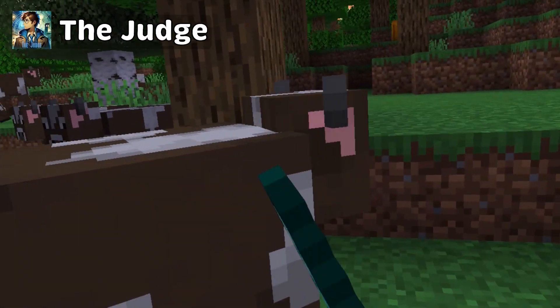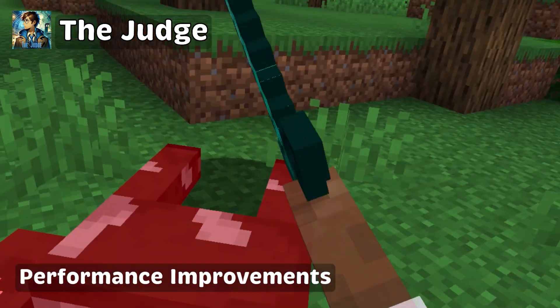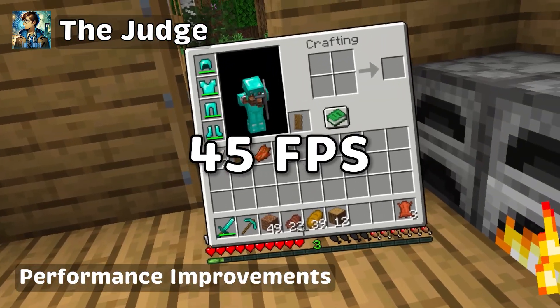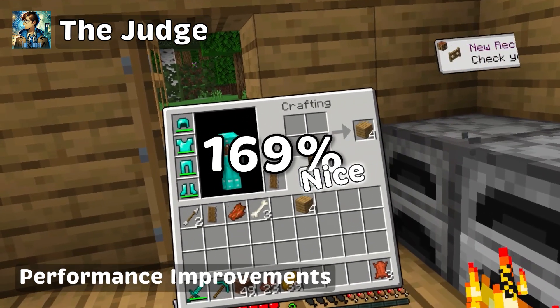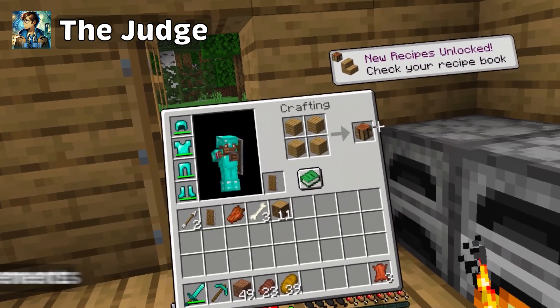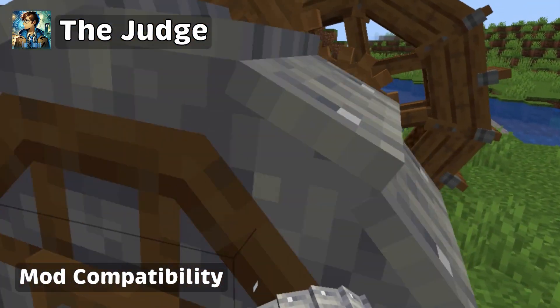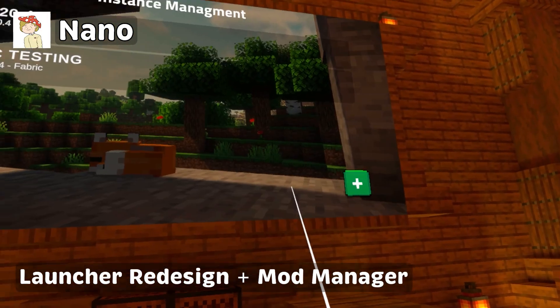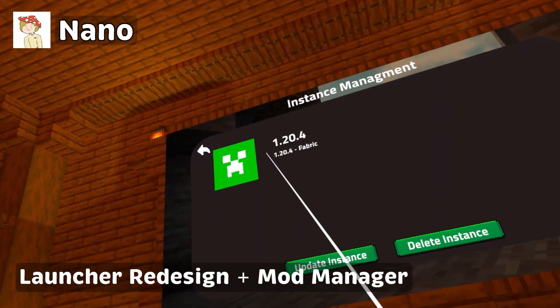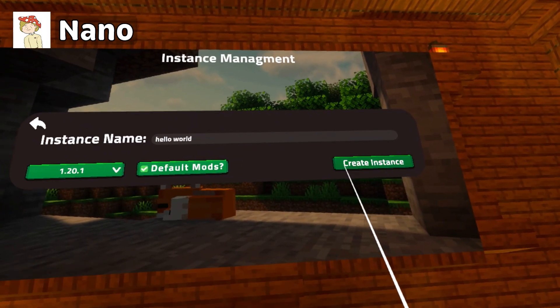Amongst the improvements included are improvements to performance and bug fixes, boosted frame rate from 45 to 120 frames per second — that's a 169% increase — improved mod compatibility and resource utilisation, which means more mods and new worlds to explore, a redesign of the Questcraft launcher for better accessibility and quality of life, and also support for the original Oculus Quest, meaning you can now play Questcraft on Quest 1, 2 and 3.